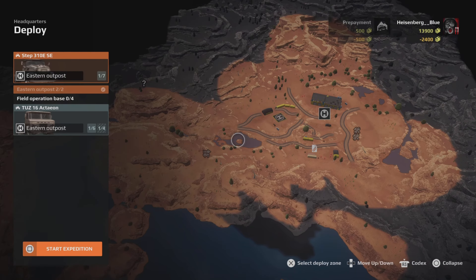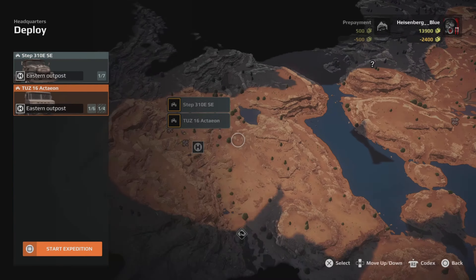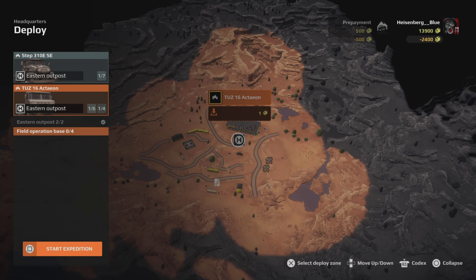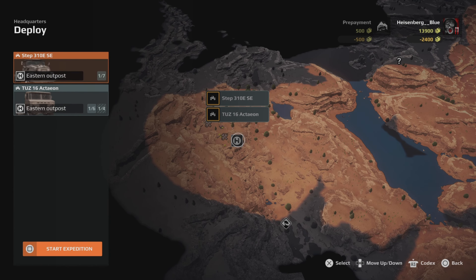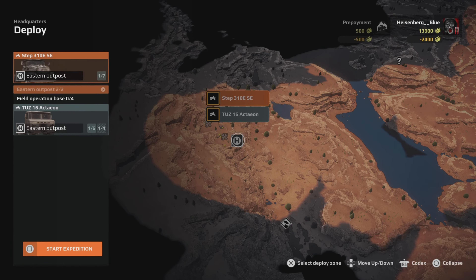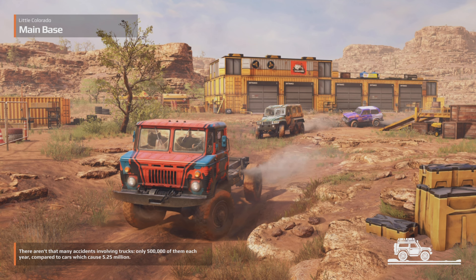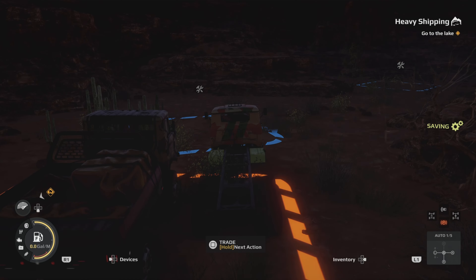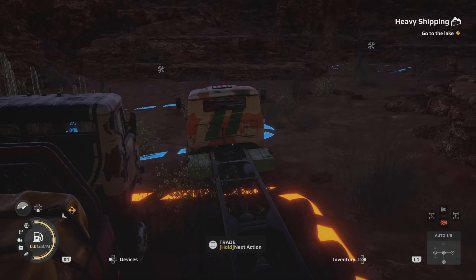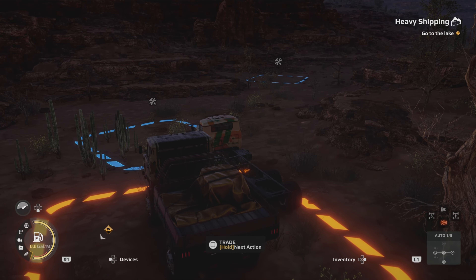I figured out how to deploy from the base I actually want to deploy from. In this case I want to deploy from the west side of the map — that's where the expedition really takes place. I end up just using the STEP 310 for this expedition; I never go back to the Tuz for anything, never need the extra gas or anything I put on it.